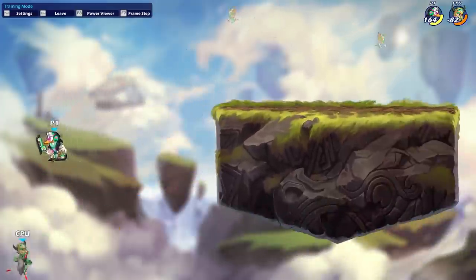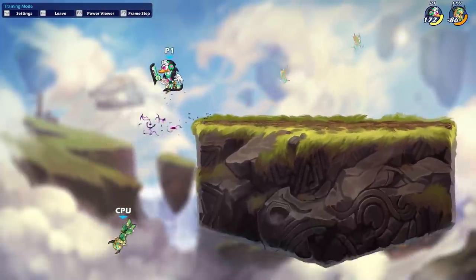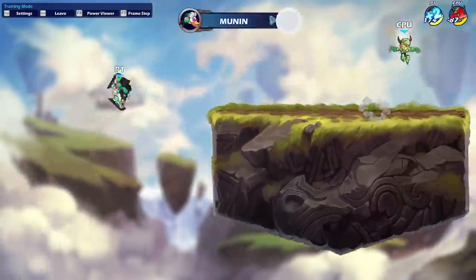The one caveat to this fluidity is that it doesn't give you a chase dodge on hit. It's technically a projectile, which is why it doesn't work like a lot of the other projectiles in Brawlhalla — it's a bit confusing, but that is the case with the move currently.